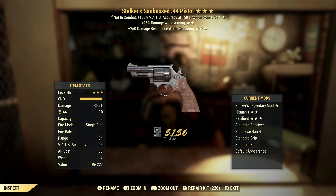Next we've got a Stalker's Snub-Nose .44 Pistol with damage while aiming and damage resist while reloading. Stalker's in theory is a really good effect; in practice it's very unpredictable and hard to know under what conditions it's actually working, so I don't care for it at all. Damage while aiming is okay if you want to use it that way — I tend to use things in VATS, so that wouldn't be useful for me. Damage resist while reloading, unless I'm not wearing armor, that effect really isn't useful at all.